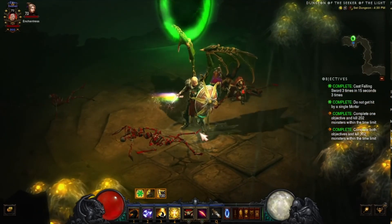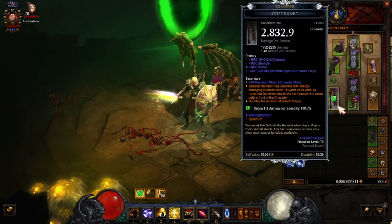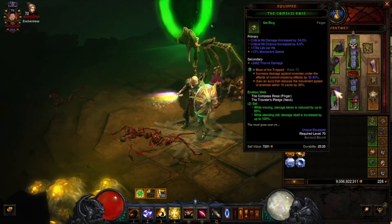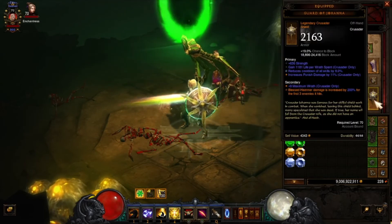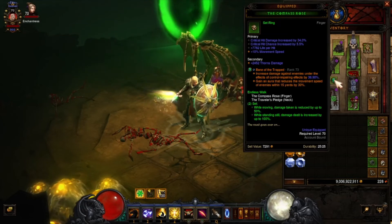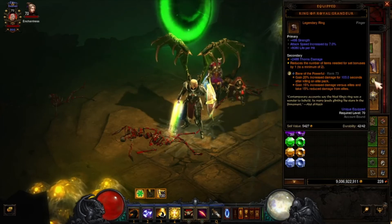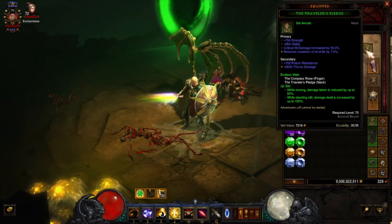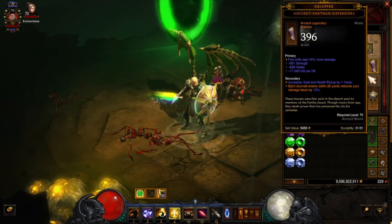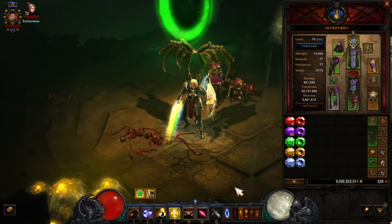That's how to finish your dungeon for Season 27 with the Seeker of the Light set. The setup is not bad and the gear isn't hard to find just by farming. You definitely need the Swift mount and make sure you get the Guard shield. For gems, Ban of the Trap is best; you can change the other gem if you wish. Make sure you get plenty of cooldown on your gear.